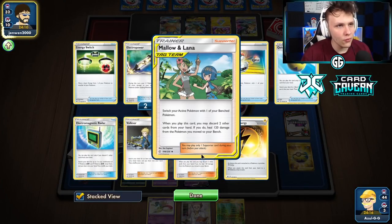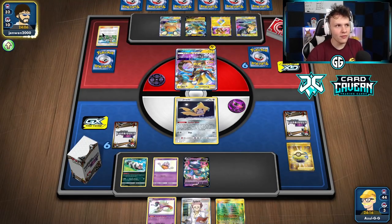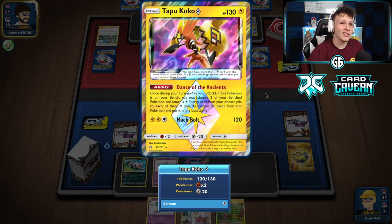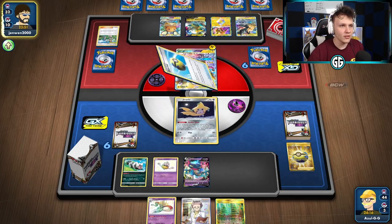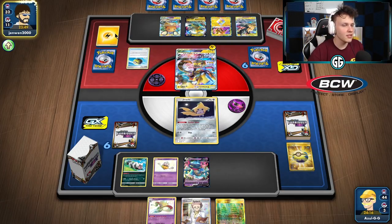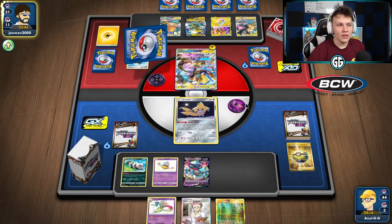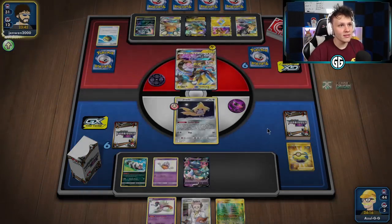Our opponent is digging for a turn one Full Blitz — no energy even in the discard pile yet to use with Dance of the Ancients from the Coco Prism. I'm feeling pretty good; I don't think they'll pull off a turn one Full Blitz. They used their draw supporter and got a Lightning in the discard pile. There's an Absol — you don't see that often, but not too big of a deal if we hit a Net or Switch.